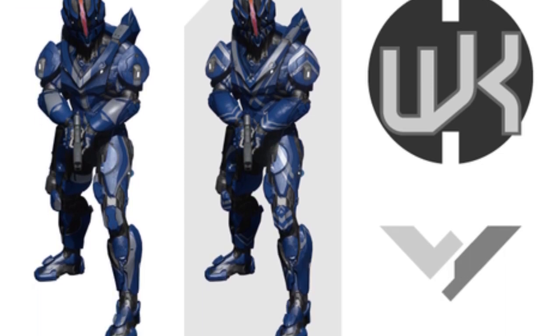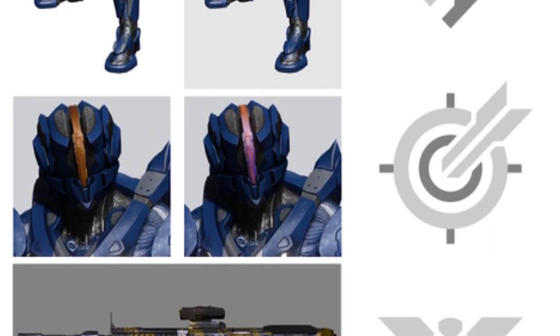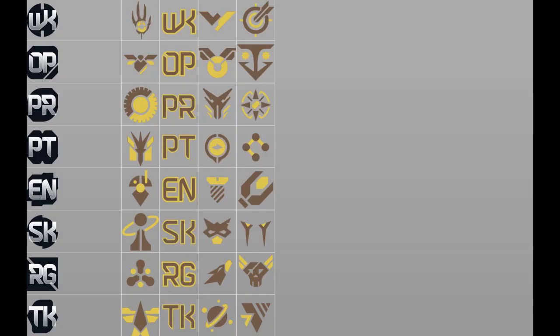Each of the 8 specialization classes permanently unlocks different armor, armor skins, weapon skins, visor colors, foreground emblems, background emblems, and armor mods for your Spartan 4. Here you can see the emblems unlocked for every specialization.